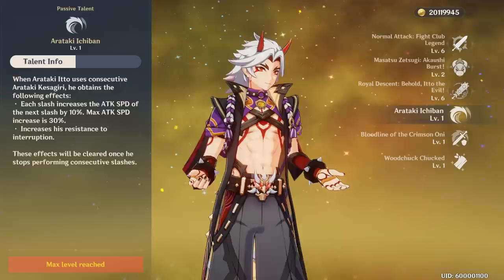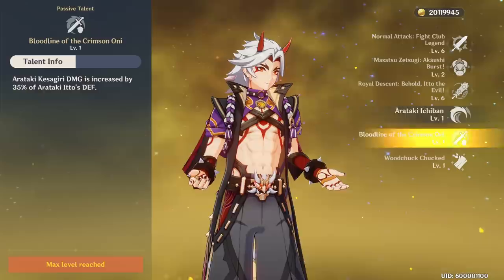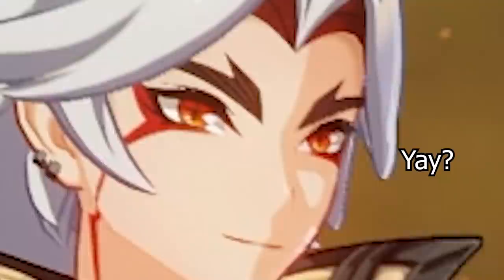Moving on to passive talents. Passive 1: when Ito goes aura aura, he gains resistance to interruption and each slash increases his attack speed on the next slash by 10%. Passive 2: Ito's aura aura damage is increased by 35% of his defense, effectively increasing damage further. Passive 3: you can get more wood.